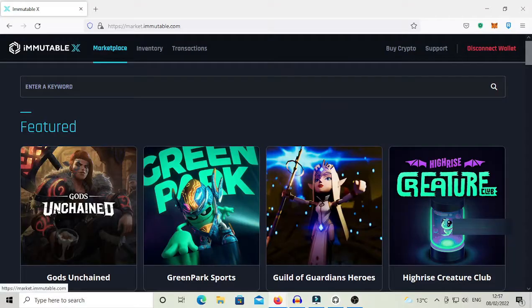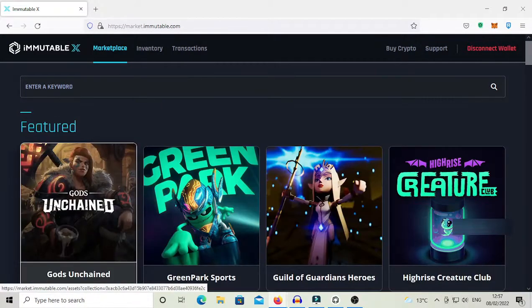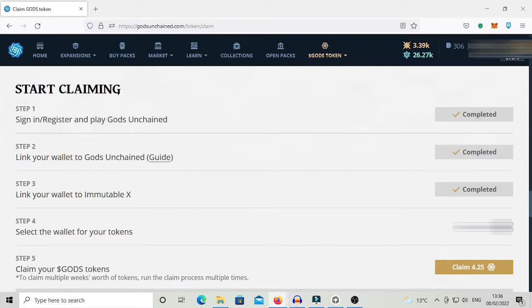What is Immutable X? It is basically another NFT marketplace but with way lower fees than OpenSea, and all our NFT cards in God's Unchained can be traded there. To link our wallet to the Immutable X marketplace we then need to click on the button and link the same Metamask wallet already linked to the game to the Immutable X marketplace.